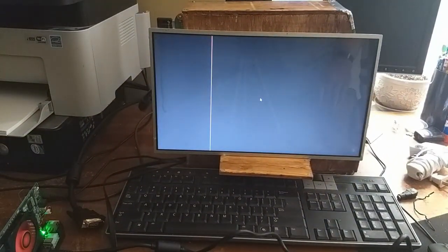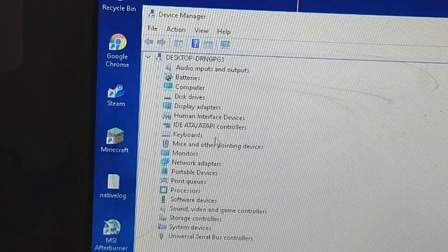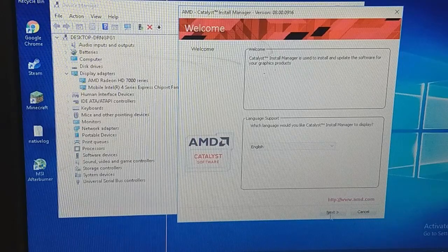After plugging everything in and using the power clip I was worried that it wouldn't boot, but alas it did. After booting I checked the device manager and lo and behold there it was — it's listed as a 7000 series card though. I installed the driver and we're off to the races.